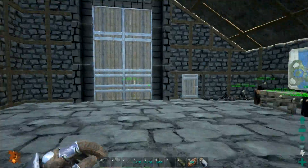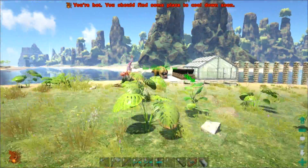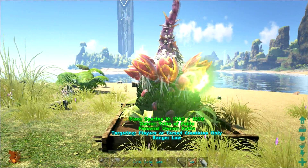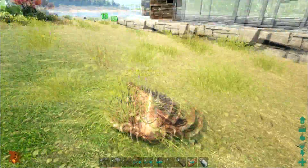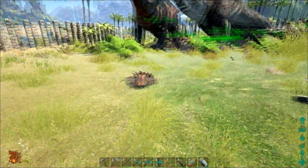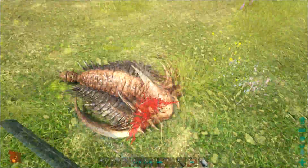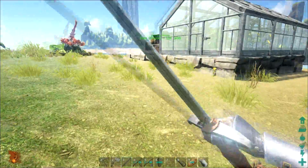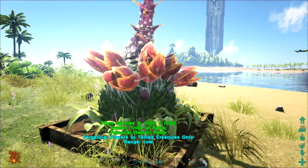Hello everyone and welcome back to another episode of ARK. They're shooting something. According to this turret, this Tronobite has been claimed by someone. I think the turret's just stupid.